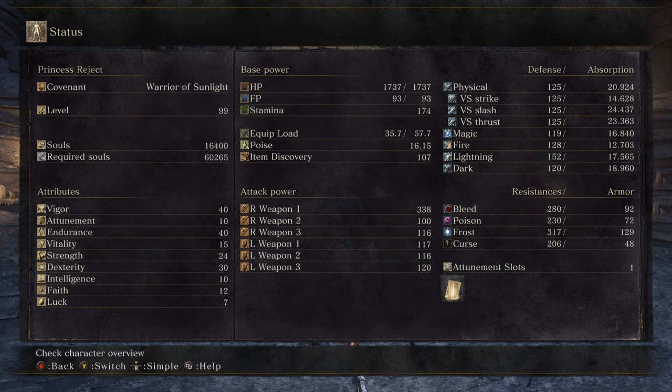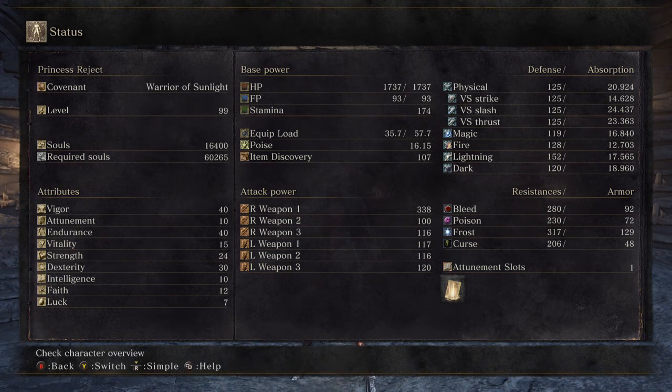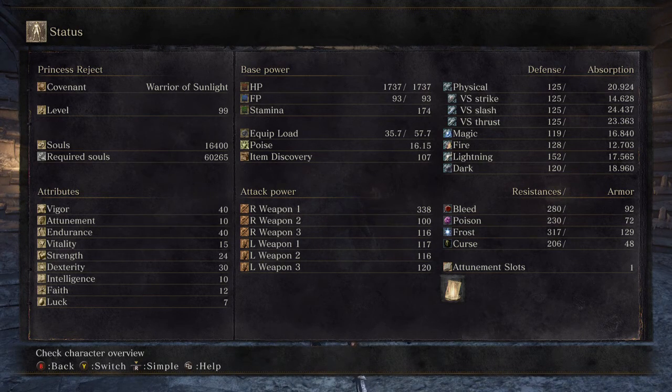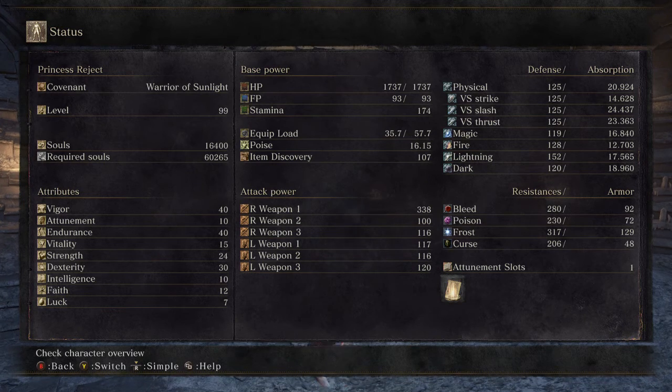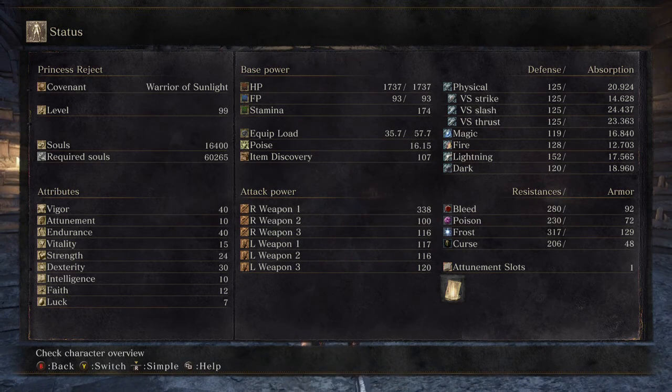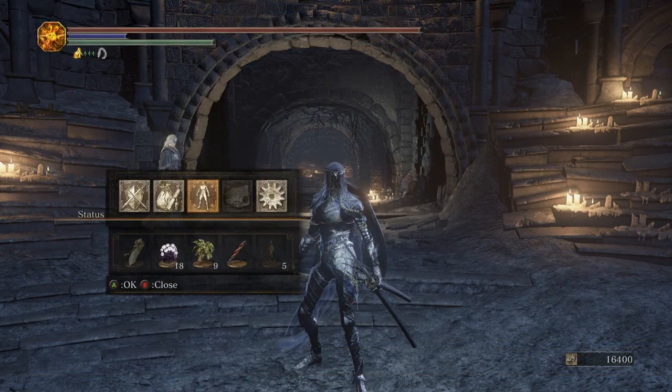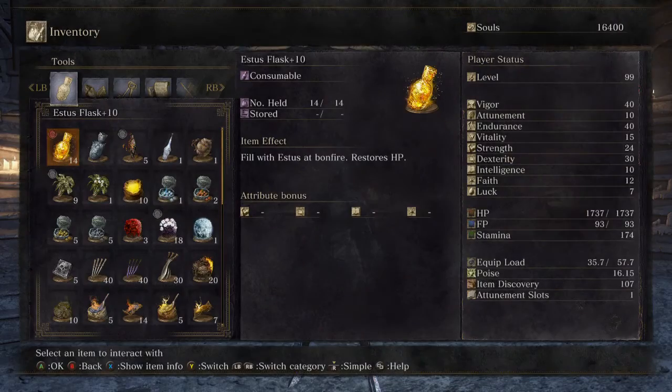The meta for PvP is level 100 to 120. I don't PvP and I won't be PvPing on this character, but that's the meta. I'll probably stop at around 120, with remaining points going into vitality, maybe a few into dex and strength, or faith or int for weapon buffs. In this game it's much harder to level up — souls cost a lot more, around 50k souls per level up near level 70 or 80.